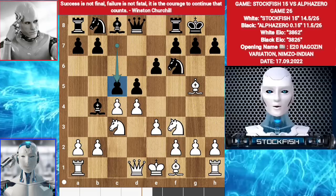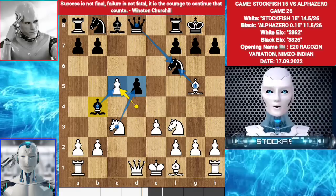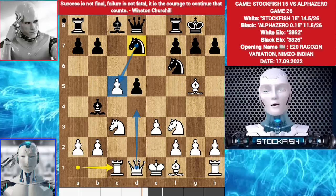c takes d5, e takes d5. d takes c5. Taking back with bishop is not good for black because the pawn will be unsupported. So in this position Alpha played knight bd7. Rook c1. Again, you can't take the pawn with your knight because of queen d4, targeting both of these pieces.